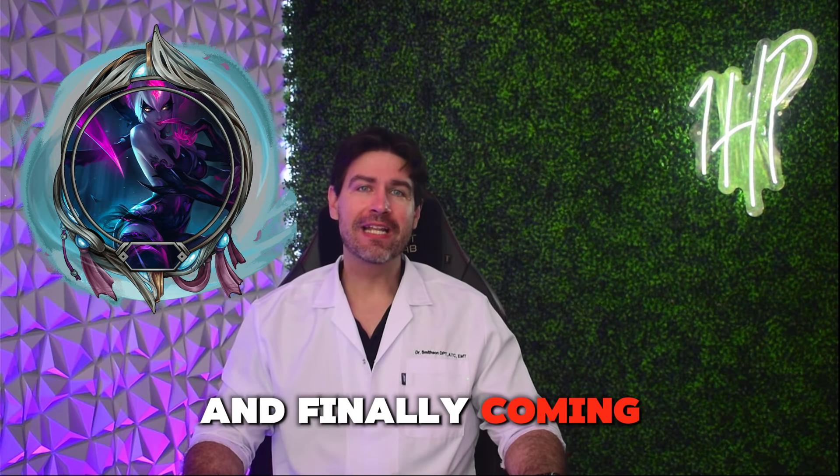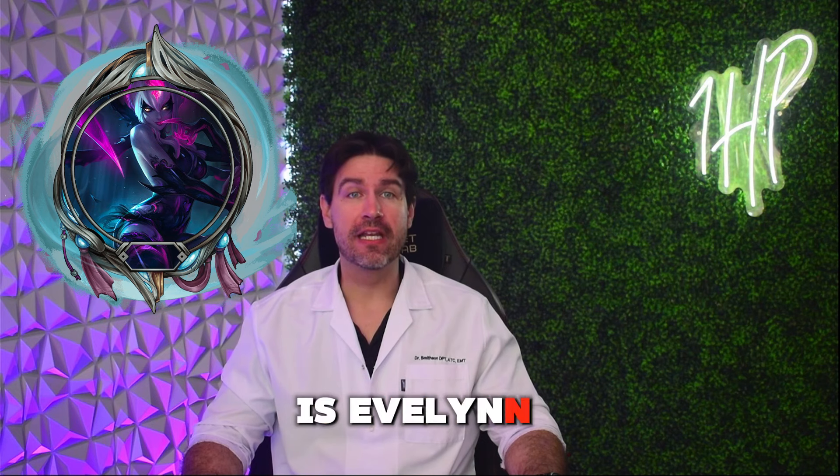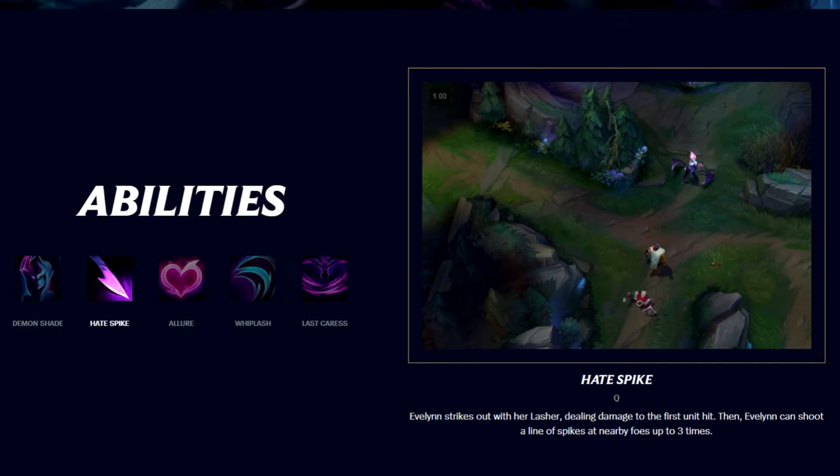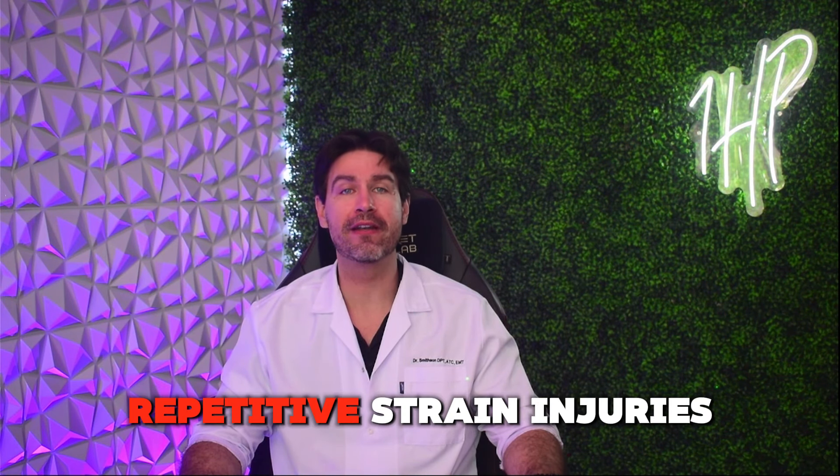And finally, coming in at number 1 is Evelynn, specifically her Q, Hate Spike. The main pain area reported was the left pinky. Players overwhelmingly reported that this ability causes significant pain in the pinky and left hand. Evelynn's Q is a spammable skill, and when you're in the heat of the moment dodging skill shots and dishing out damage, your pinky is constantly pressing that key. Over time, this can lead to repetitive strain injuries.